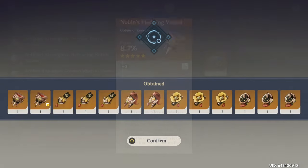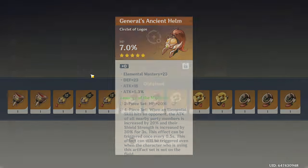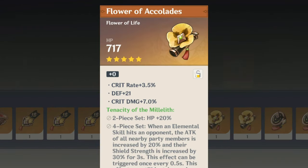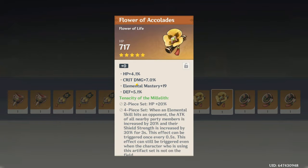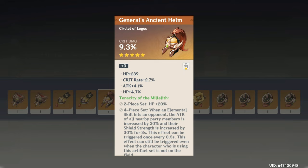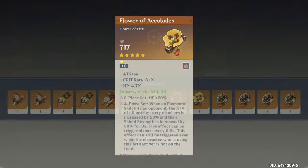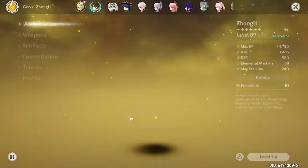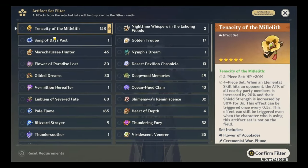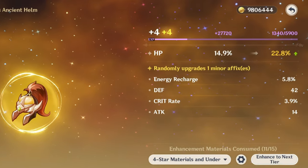That was a very quick rolling session — usually we spend so much time on rolling artifacts. We have three flowers which we'll leave for last. Two physical damage bonus pieces — what are the odds? HP circlet with crit rate and energy recharge — maybe we can try it. Three DEF sands, that sounds about right. Crit rate, crit damage — I don't know who I could use it on but I'll keep it. One good flower, electro damage bonus, nice crit damage circlet with HP crit rate. Maybe the last stat could be energy recharge.